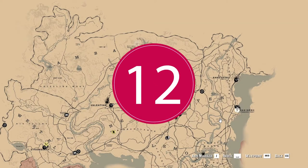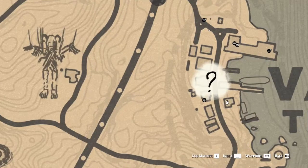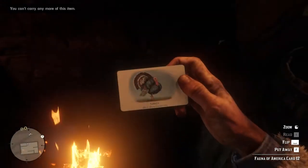Here we go — time for the last fauna cigarette card, which is inside Warhorn. To be precise in the bottom house on the right side of the road, which is a destroyed old sheriff's office. On one side you will find a broken wall that you can use to enter inside. The item you came for is on top of the surface near the throwing knife.